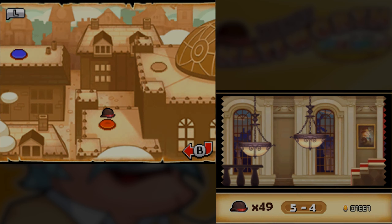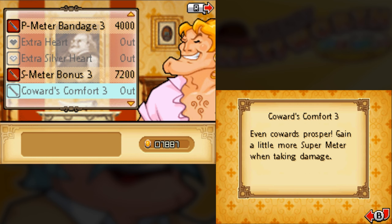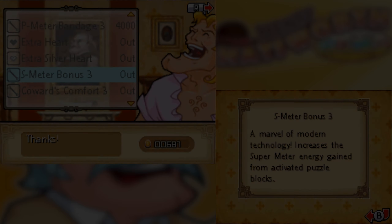So now we're in level 5-4: Dracula's castle. This is like one half of the Dracula's castle portion. We will see the other half in the next video.